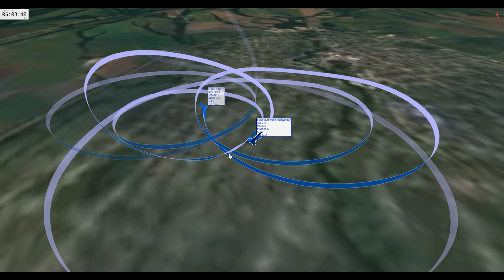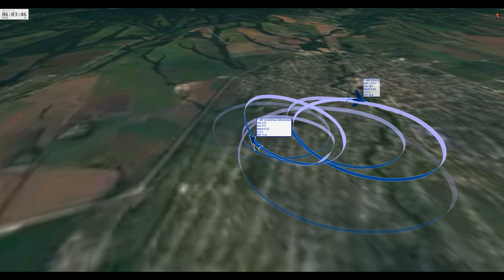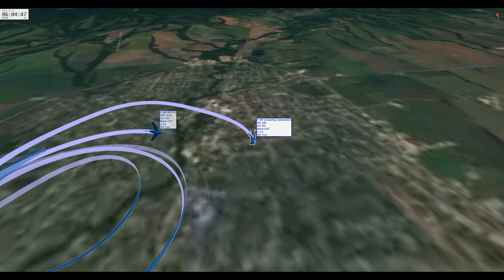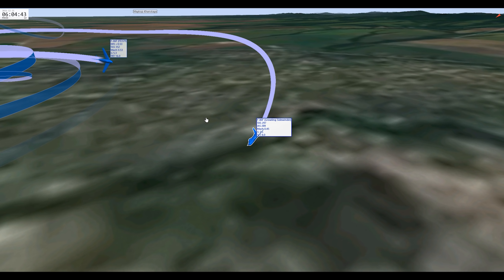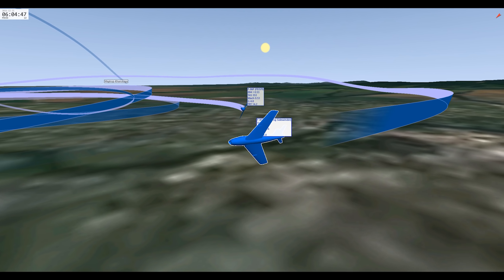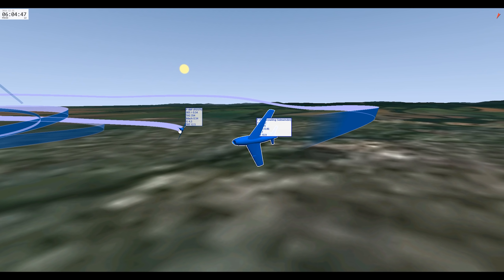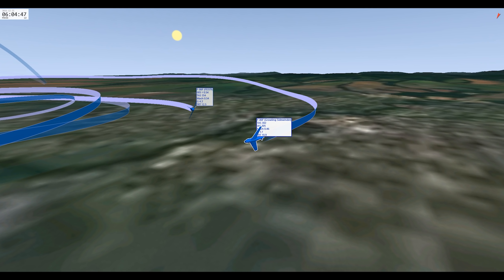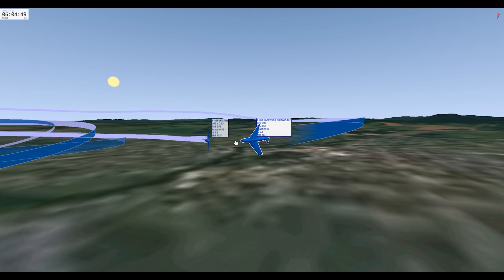I pull him back into the HUD and try to take a high-aspect shot — it doesn't really work out. We spend quite a while rate-fighting on the deck. Right here is the part I want to show you: he starts out-rating me and comes up behind me. I'm waiting until I see the lead — full frontal profile and a little bit of underbelly. I know he's pulling the lead to take the shot, so I'm going to start pulling hard on the stick, pulling G's to tighten down the turn. As he tries to line up the shot, I pull hard and I'm going to shoot out of his HUD — there will still be a second where he might hit me, but generally I'm going to shoot out of his HUD.